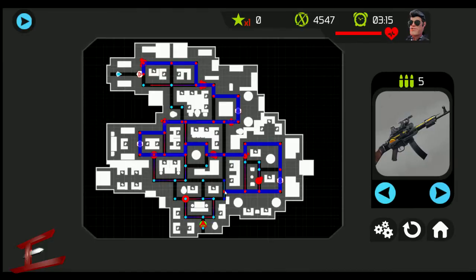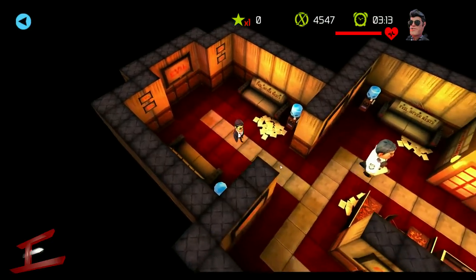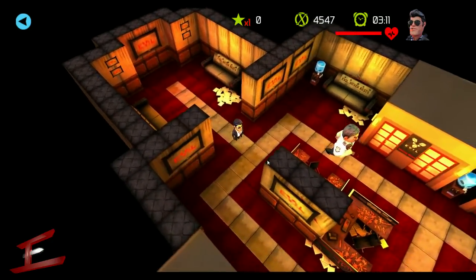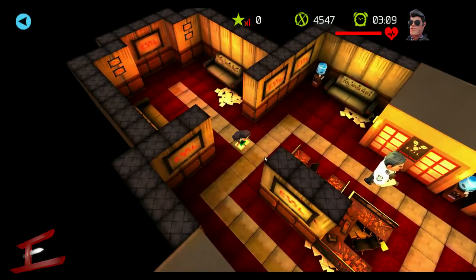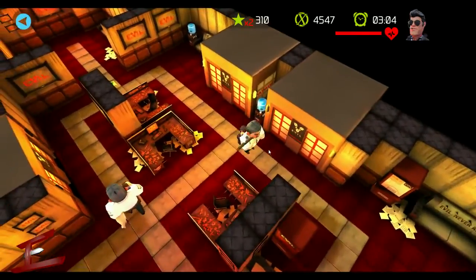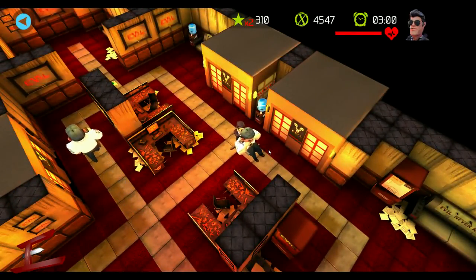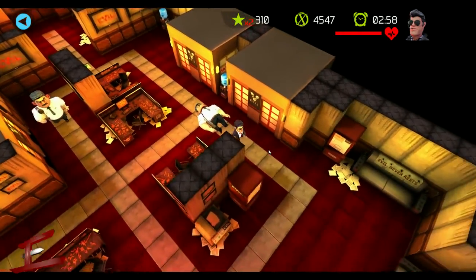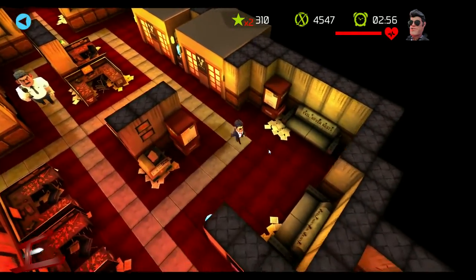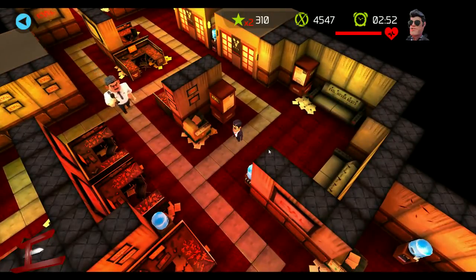Just in case you weren't aware, you can see where the enemies are — there's a red and blue line, which shows the enemy's path. You can use that to your advantage to figure out how best to take on the level. I can see that this enemy walks all the way across that line, so we're taking him out there. We're going to wait for this other enemy to cross our vision and then take him out as well.